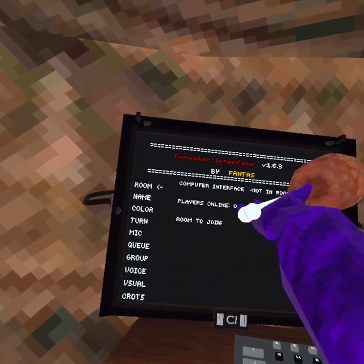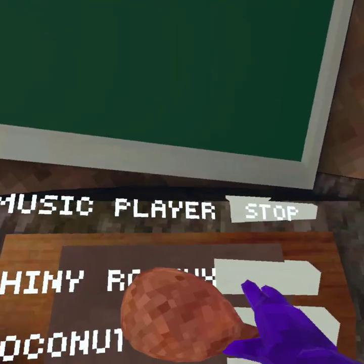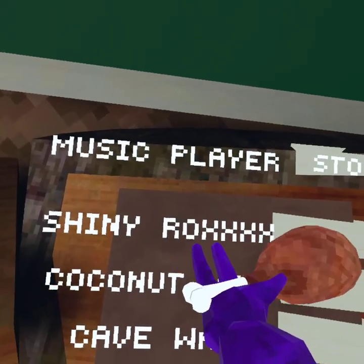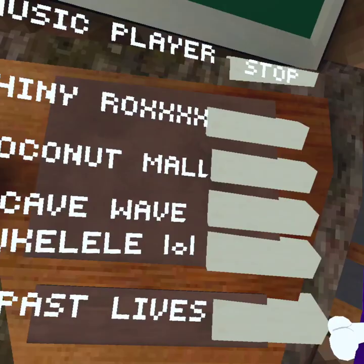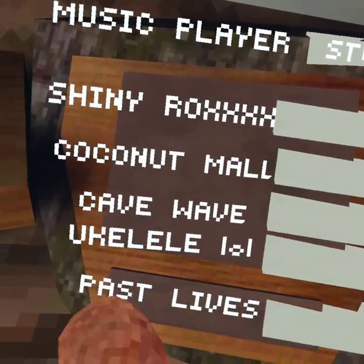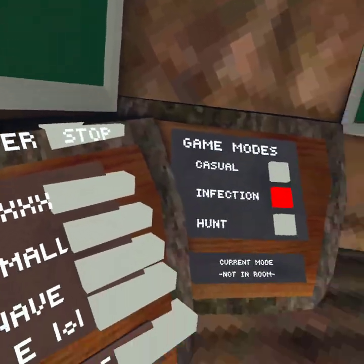So firstly, we have a computer interface, then we have a music player that plays Shiny Rocks, Coconut Mall, Cave Wave, this one, Past Lives, and you can stop it.